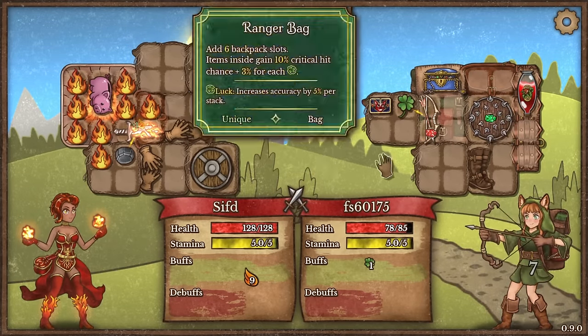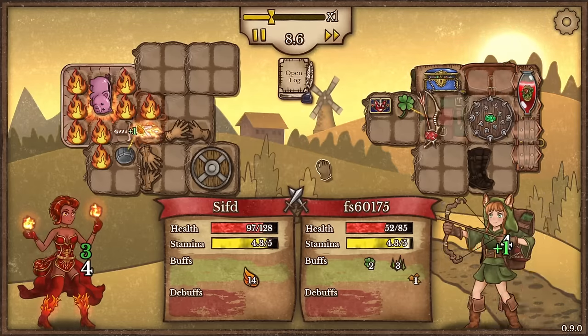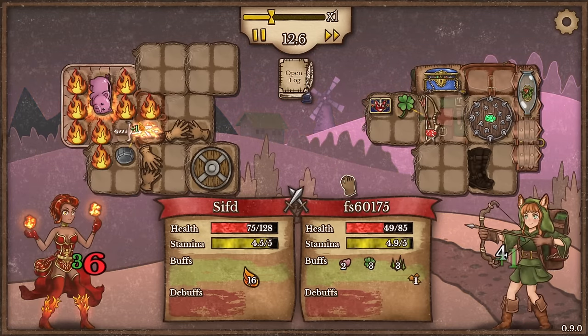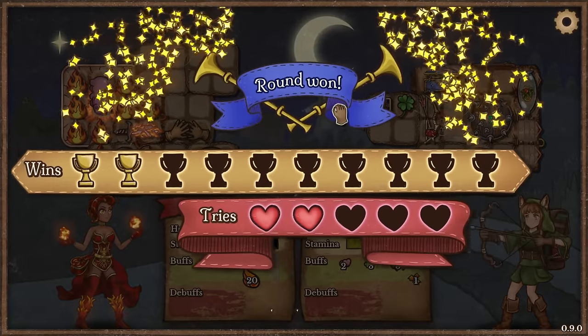It's an archer with a spike shield — the spike shield should be an issue for us. We don't really have healing and spikes are doing 2 damage back to us. But we should have this as long as he's not blocking. They also have a backpack healing — they just popped that. We don't have energy issues, that's the one good thing here. And I think we won. Nice, we did win.